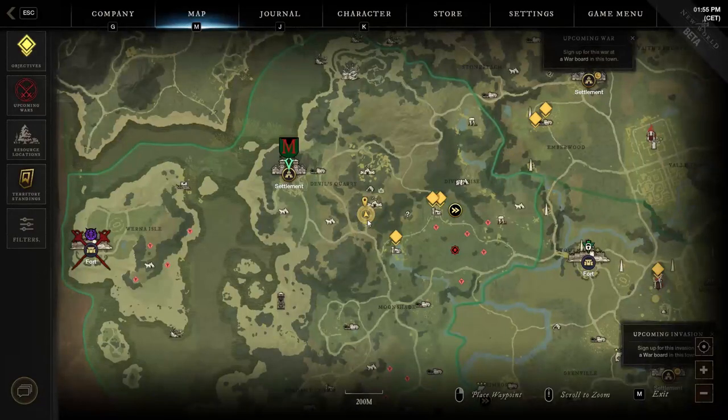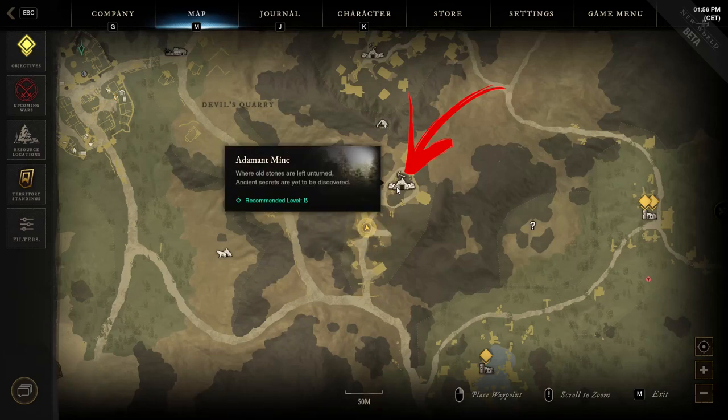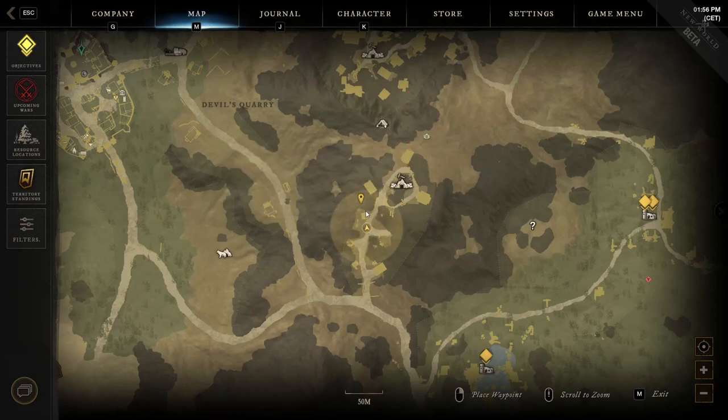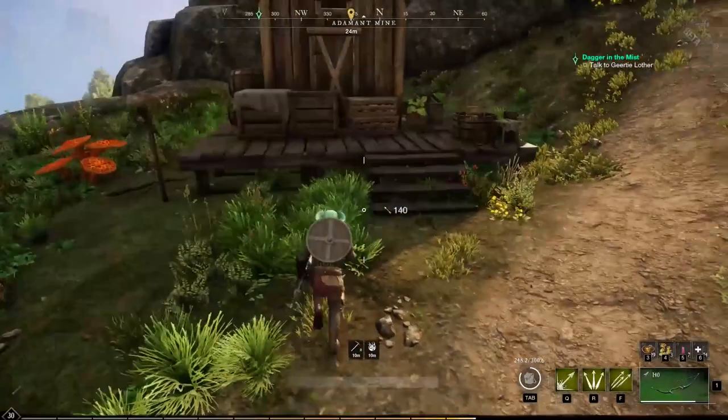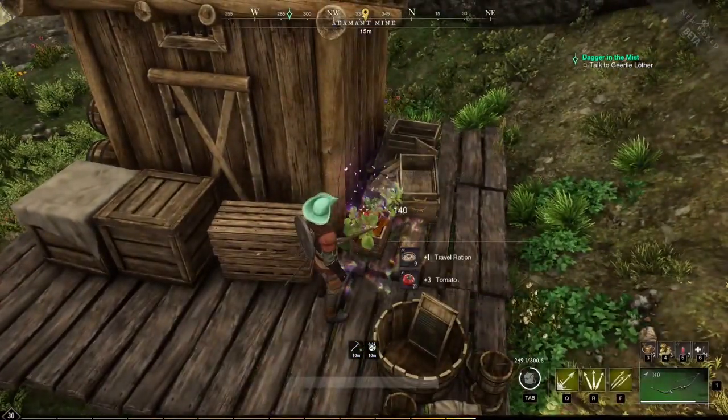The eleventh location is still in the top right side of the region, but this time you need to explore the Adamant Mine located below the Mines of Mycolot explored before. Here you have to check the left side of the road entering inside the location, where you will notice a storage cabin. On the same platform this building is placed, you can find the provision crate to loot.